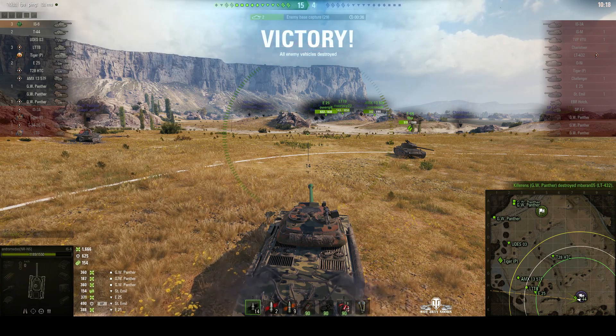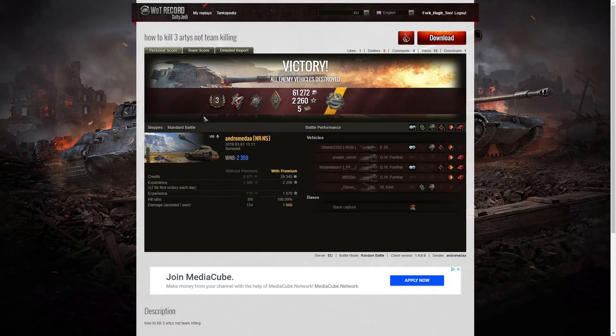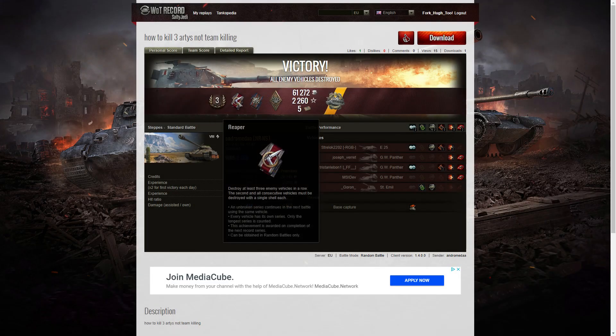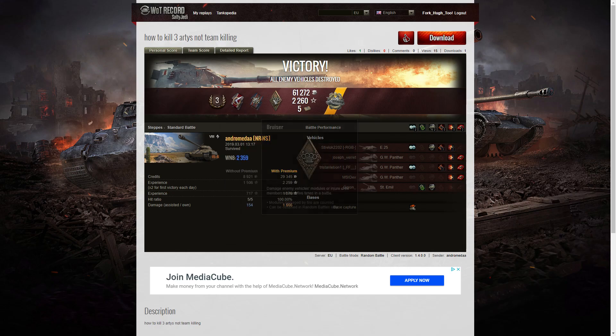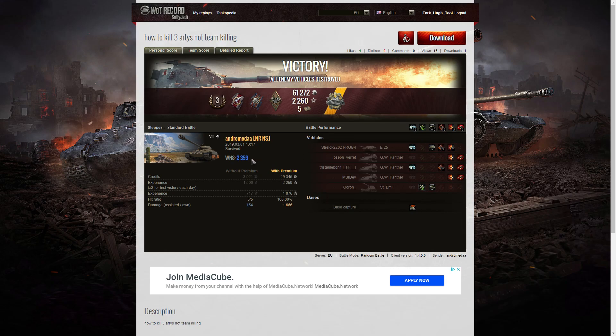Let's have a look at the end of battle stats. That was a very quick game, and it's a third class for Andromeda in the IS-6. He picked up a Reaper medal — he killed three enemy tanks with one shot in a row, all three arties. He also picked up a Fire for Effect and a Bruiser medal, and a Demetrius medal for killing three SPGs in one battle. The WN8 for that game was 2,359, which is very good — not Unicorn standard, but very good.